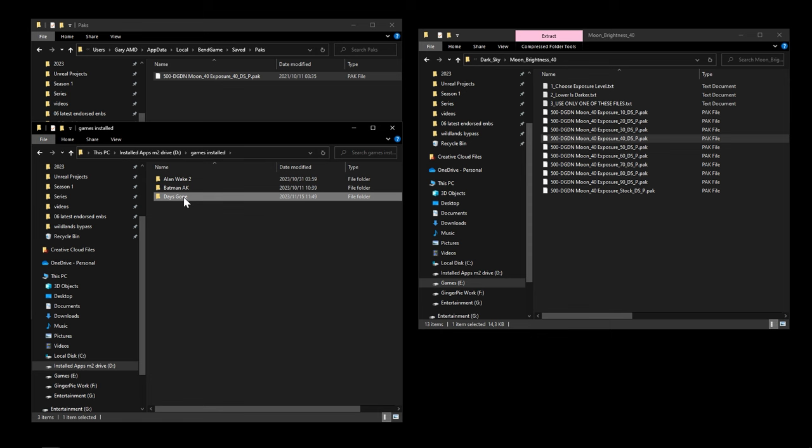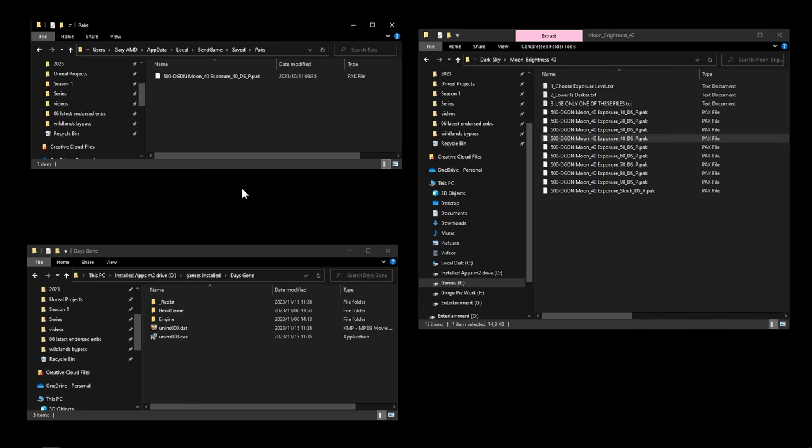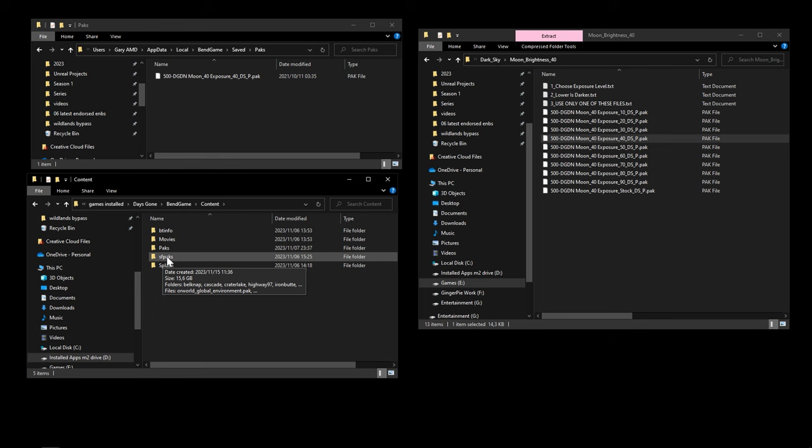We also need to go into the game install directory — for me that's D drive > Games Installed > Days Gone. Navigate to BendGame > Content and you'll see an SFPacks folder. Do not delete it — just rename it. Add an underscore and call it 'back' or 'original'. Keep the original name in there so you know what it was. Now that it's renamed, the Darker Knights mod should work. Launch the game to make sure everything is running.